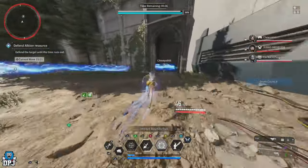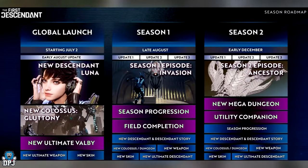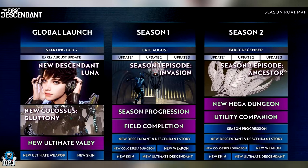It's pretty obvious that we are getting new descendants, and pretty soon actually. The road map suggests we will get a new descendant and descendant story towards the end of this month of August. We also get new bosses, weapons, skins, and a new ultimate descendant too. Leave a comment down below — what ultimate descendant do you think we will be getting?